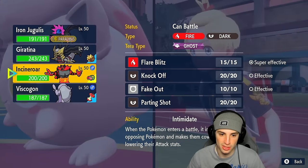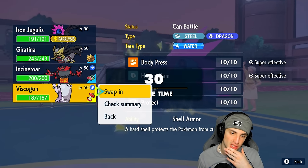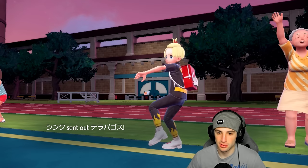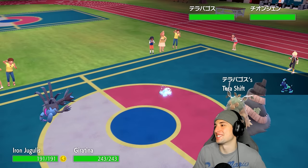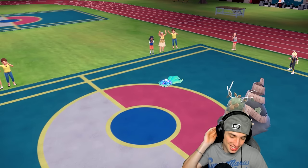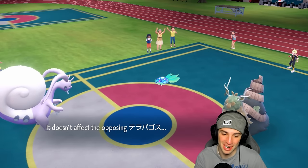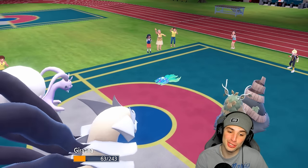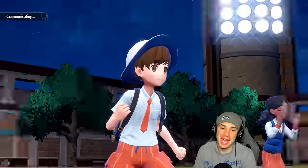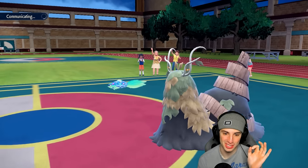I go right into Goodra, save Iron Jugulis. They withdraw — I withdraw too. They bring out Terapagos — now I need my Iron Jugulis! Shadow Force gets blocked or doesn't affect, Foul Play flies in and does an absurd amount of damage. We Shelter boost up and Protect Goodra. That was a great play by them — I wish you could Terrastalize between Shadow Force turns, but that's the downside to two-turn moves: you give your opponent a chance to read at the cost of big-time damage.